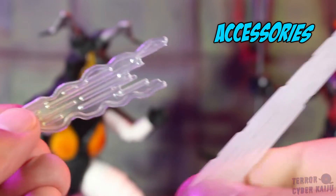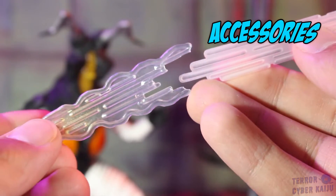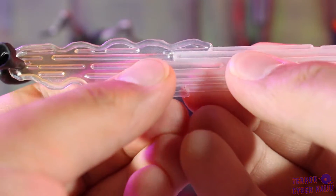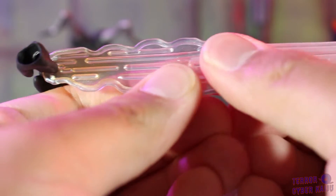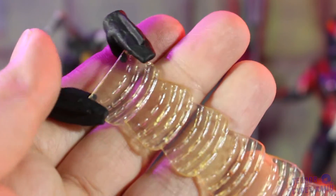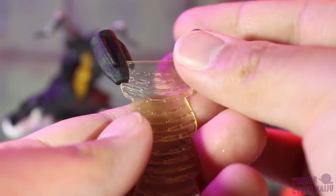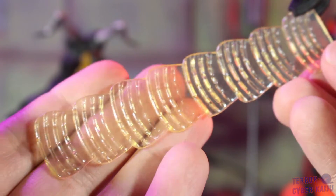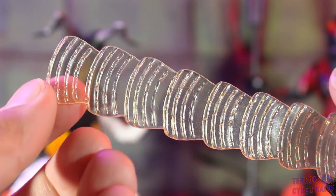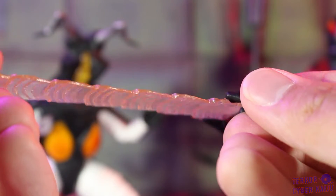Zetton shines with two beam effects. First you have it in the absorbing phase, where the end is sculpted to match the sculpt of the Sparion Ray from the original Ultraman release. And then you have the Zetton final beam. Both have a clear translucent sculpt that transitions to a yellowish tint towards the end of the beam. Both already come with the pre-sculpted hands to hold them, so just be cautious when swapping them around.